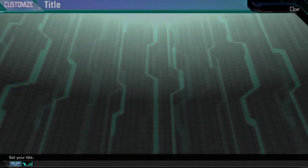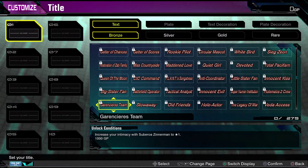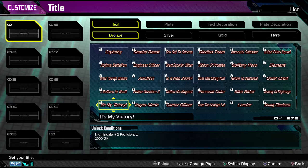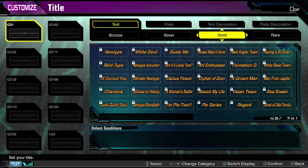And then we have titles — for all the different suits and all the different characters. There are 279 of them. Get to play around with those suits, get your proficiencies, spend your GP that you grinded up. There are also silver versions, gold versions, and rare versions. Very, very cool.